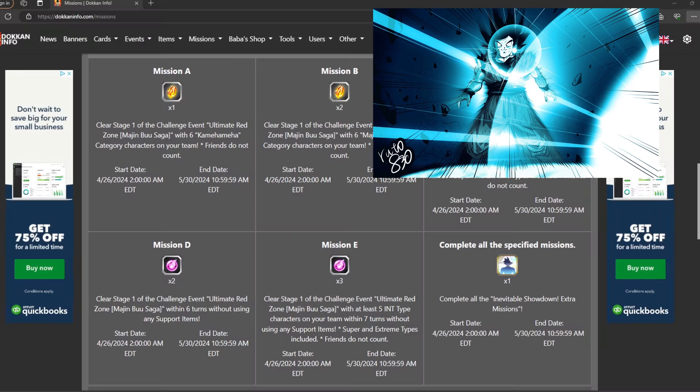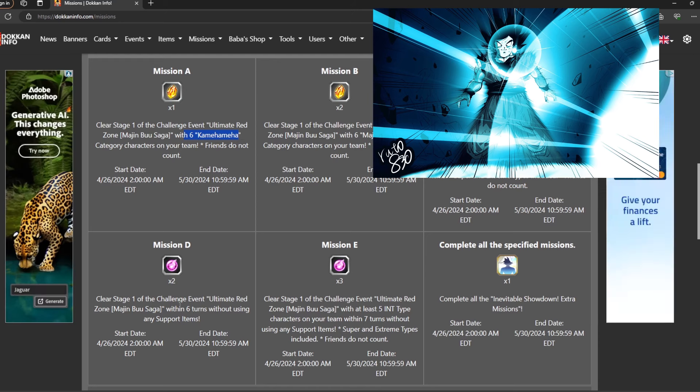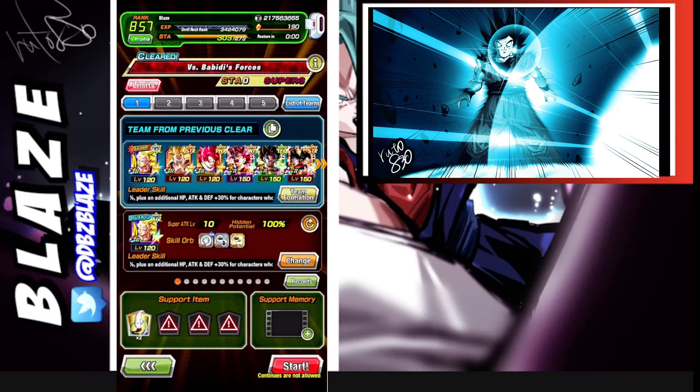The missions go from A all the way to E. We already did B by accident doing the Margin Power mission, so the remaining ones are A, C, D, and E. Today we'll only be doing A, C, and D. Mission A requires a full Kamehameha team, so I need to adjust and bring LR God Goku since Gold Things isn't part of the Kamehameha category. I also beat this within six turns without using any items.